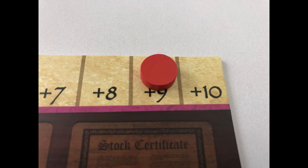Add the value of all shares that have made a profit minus those that have made a loss — most points wins. Ties are broken by the player with the highest value individual share, then second highest, and so on.